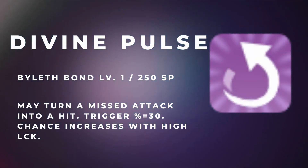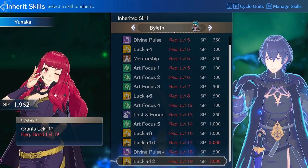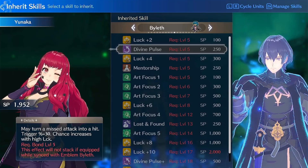Starting off we have Divine Pulse, a 250 SP skill found on Byleth at bond level 1. Divine Pulse may turn a missed attack into a hit, with a 30% trigger chance and an increased chance depending on the unit's luck stat. This skill has saved my unit's life on numerous occasions when the foe is standing on avo-boosting terrain and my unit's hit rate is low.